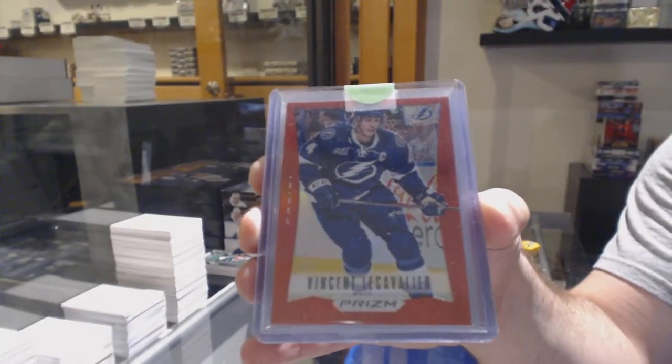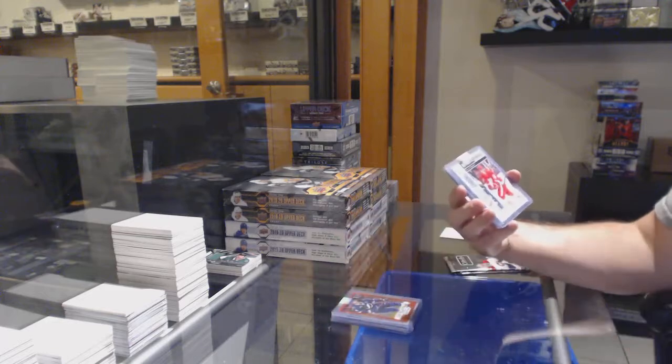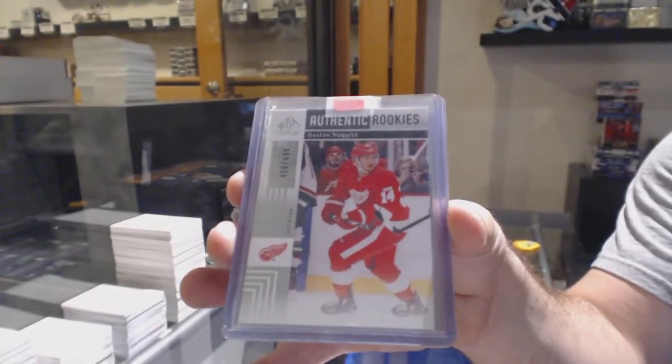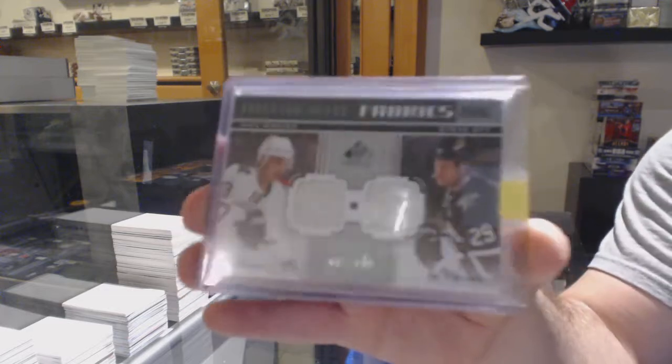Are we talking about the Eichel, Tyler? That would be up to you. It is Michael, and he's getting better. 699, Nyquist, SP game used rookie. Dual jersey number 200 for the Dallas Stars, a Ribeiro, Steve Ott.